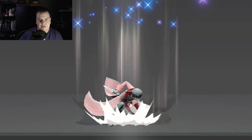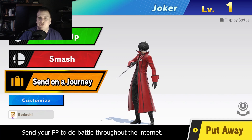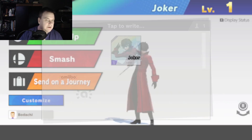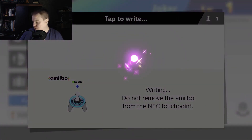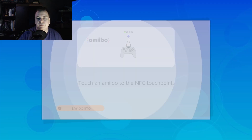I think we'll go red. Oh yeah, that red looks actually pretty nice. It's pretty dope. Put him straight away. Right, let's do some training with my amiibos then.